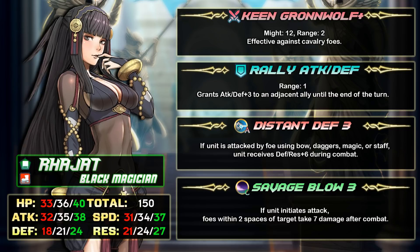Last hero of the video is Rajat. She's on a separate banner — specifically the Enduring Love voting gauntlet banner. She's a green tome mage with 36 HP, 35 attack, 34 speed, 21 defense, 24 resistance, and 150 BST. She has the highest BST among infantry green mages but it's still very low.